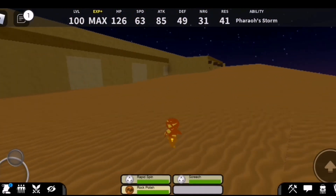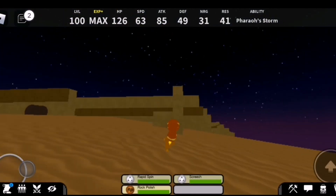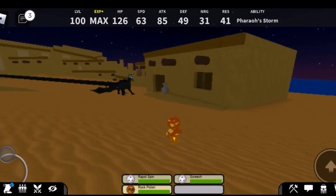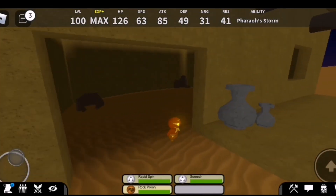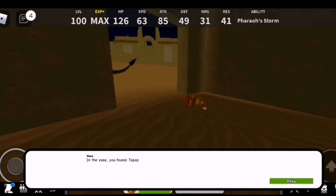When you find one of these vases, you're going to need to use a move that's like a dash move — something that propels you forward, like Rapid Spin or Quick Attack. So yeah, the vases look like these — okay, there you go, and in the vase you found topaz.